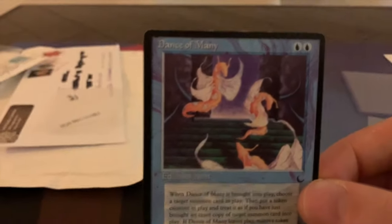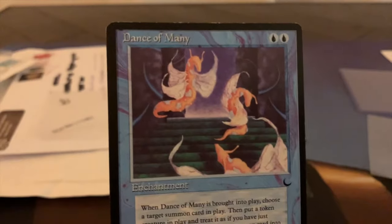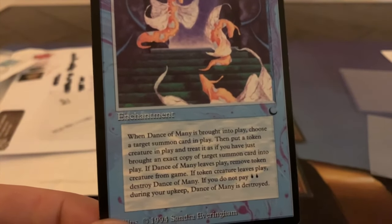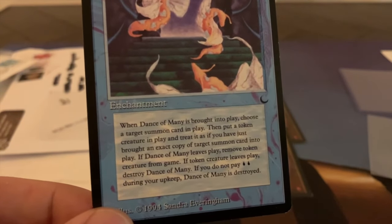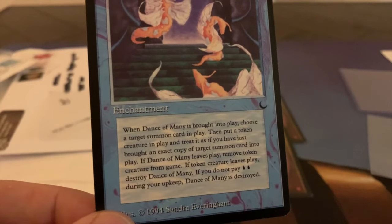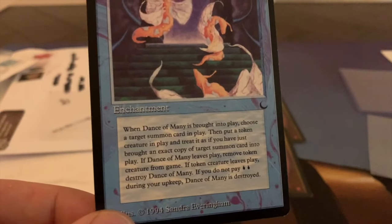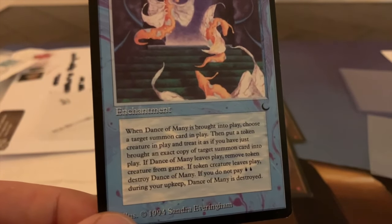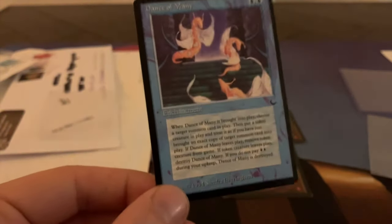This one is Dance of Many. Really good and interesting card — it's two blue to cast an enchantment. When Dance of Many is brought into play, choose a target summon card in play, then put a token creature in play and treat it as if you have just brought an exact copy of that summon card into play. If Dance of Many leaves play, remove the token creature from the game. If the token creature leaves play, destroy Dance of Many. If you do not pay two blue during your upkeep, Dance of Many is destroyed.